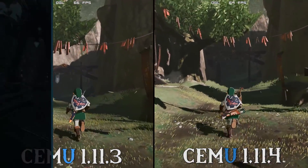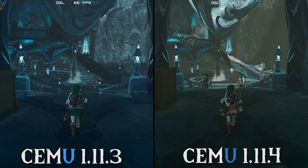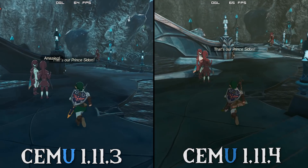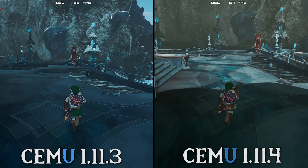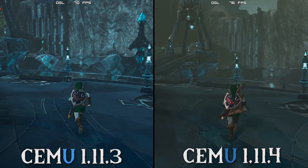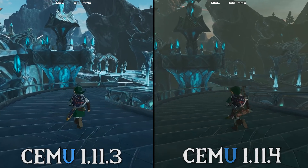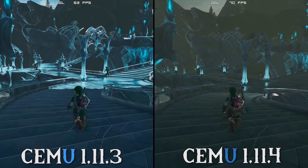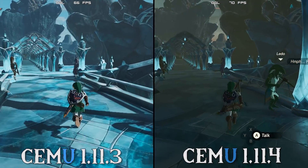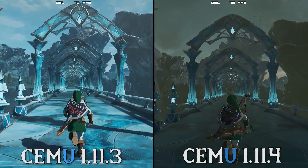Let's jump across to Zora's Domain. Once again, 1.11.4 is slightly outperforming 1.11.3. While some may say this is due to different times of day, you can clearly see that Link's character shadow direction is exactly the same from scene to scene. The only difference is the weather pattern. In my testing, the only weather pattern that adversely affects performance is rain, because when a surface is wet it has to draw an additional shader layer to represent the character reflection on a wet surface.